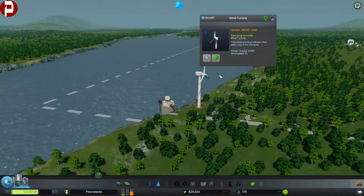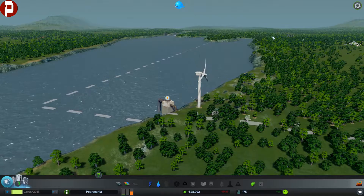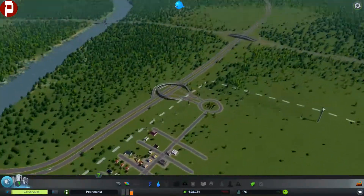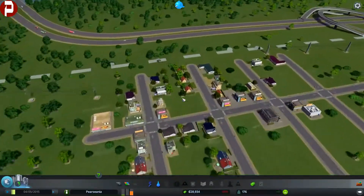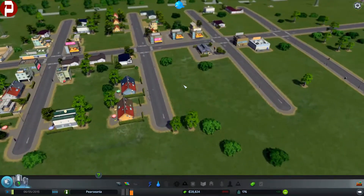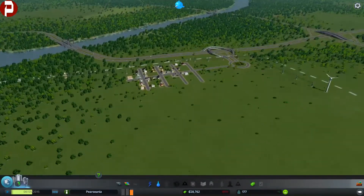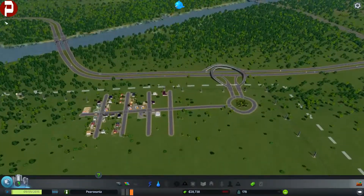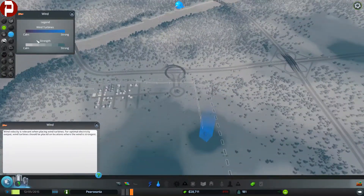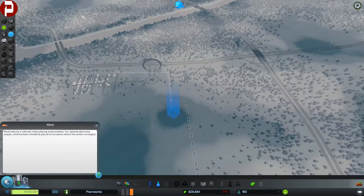Is there even any wind there? Yeah, just enough to power this. It's powered now. How are we doing? Turn it up to accelerate time as fast as it can go. It looks like we need some industrial already. We're going to want to have the industrial on the other side of where everything is — so it's kind of out of the way.